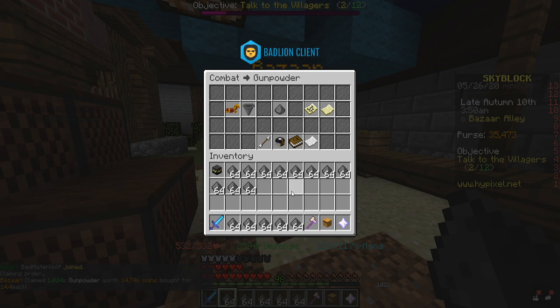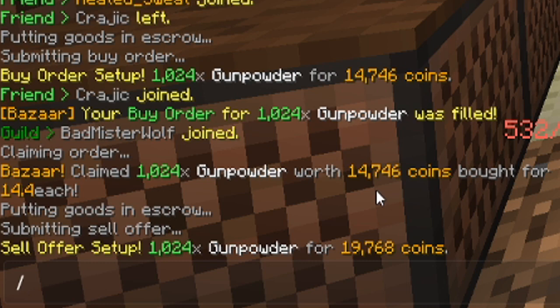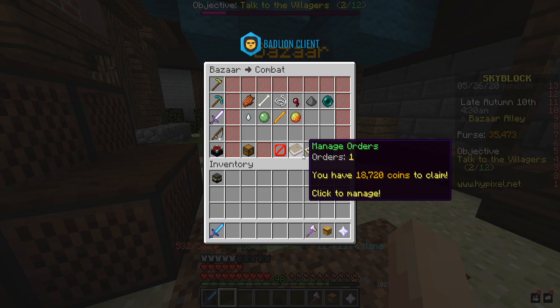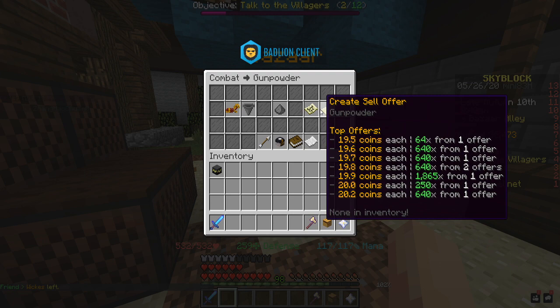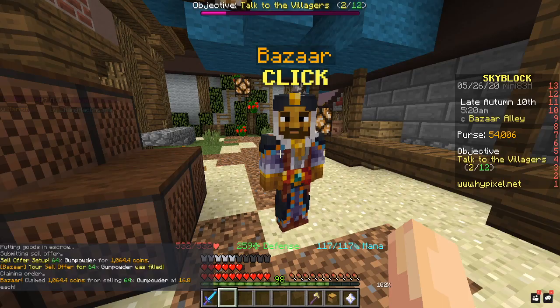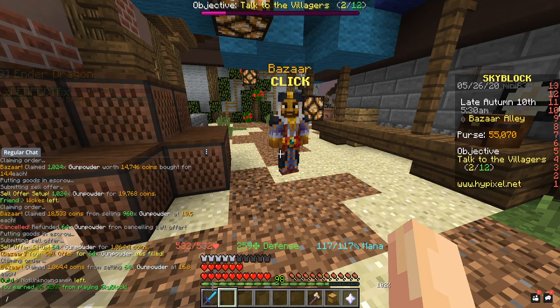My buy order for 1,024 gunpowder was filled, so we're going to claim that. If you click on the gunpowder it brings you to the item's page. We're going to go to sell offer, minus 0.1 from the top sell price, and put that up. We claimed that gunpowder for 14,000 coins and we're selling it for 19,000 — an extra 5k. Most of it sold instantly; just waiting for the last 40 or 50. Someone undercut us so we re-listed above them. Gunpowder got undercut quite a bit but we've sold it and we're at 55k now — was at 50k, so we made 5k in seconds.